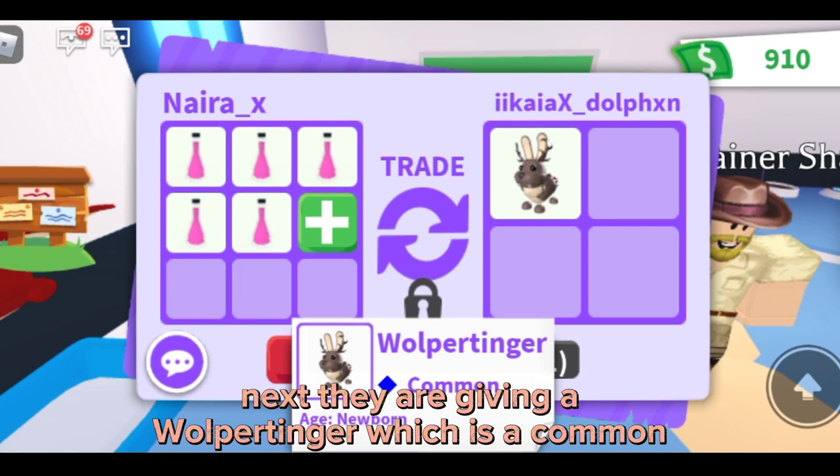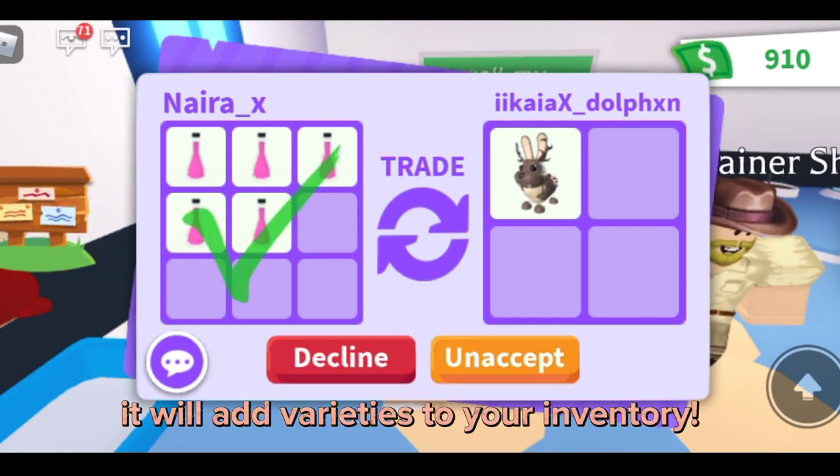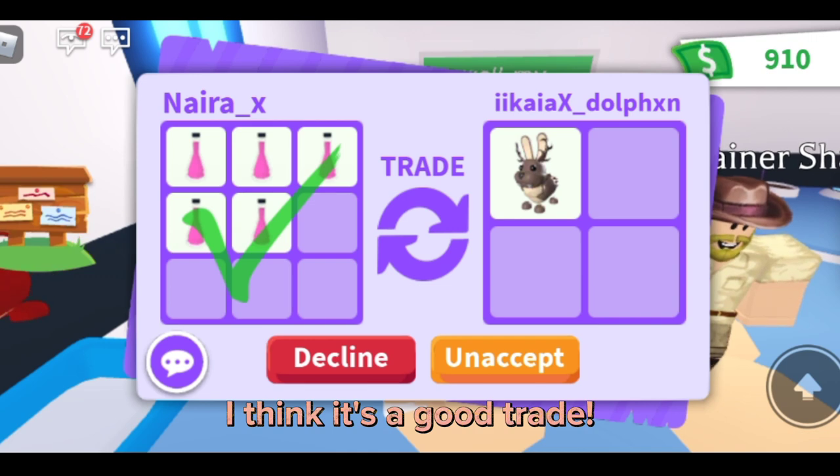Next, they are giving a Waldburger which is a common. It will add varieties to your inventory. I think it's a good trade.